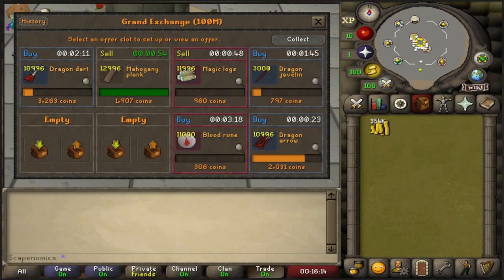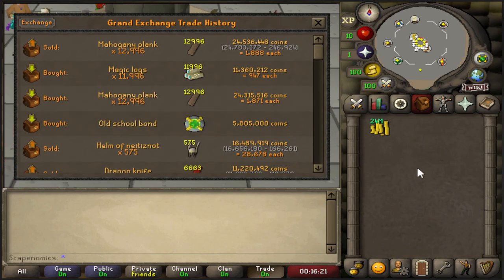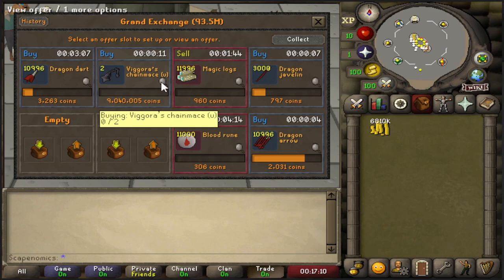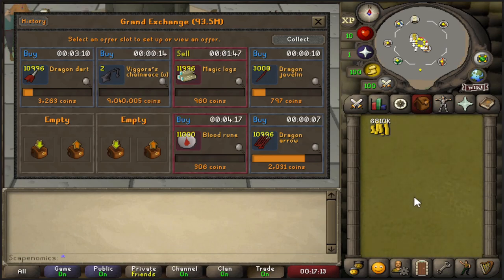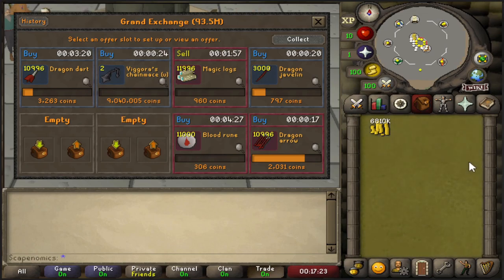Our first flip of the series is done — the mahogany planks. We were able to get a full limit of these off for a 220k profit. That is a very good start to the series. I am doing a little bit riskier of a flip right now. I want to flip the Vagoras Chain Mace because I'm seeing a very strong uptrend on these over on GE Tracker, and if we can flip a few on margin today, it's going to make us like 100k for each one. We also have Dragon Arrows listed, which we will sell back for hopefully around a 60gp margin.